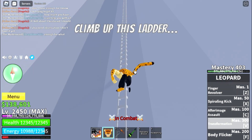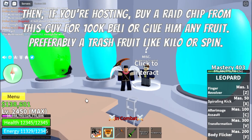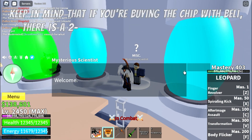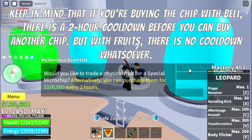Climb up this ladder. Then, if you're hosting, buy a raid chip from this guy for 100k belly or give him any fruit, preferably a trash fruit like Kilo or Spin. Keep in mind that if you're buying the chip with belly there is a two-hour cooldown before you can buy another chip, but with fruit there is no cooldown whatsoever.